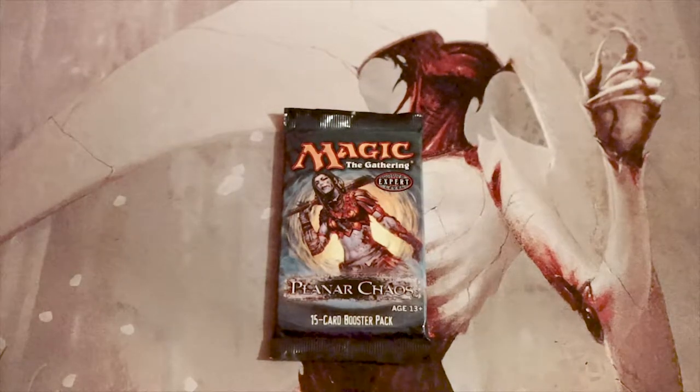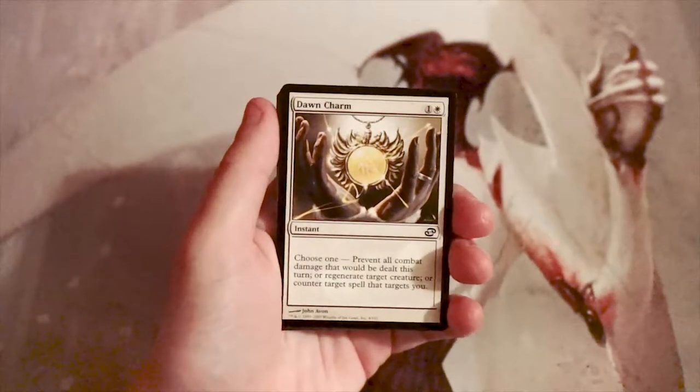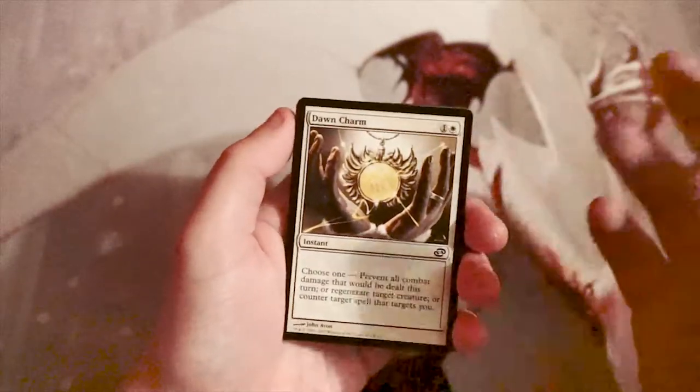What's up guys, and welcome to another episode of the Crack a Pack series. Today we're opening up one of my favorite sets ever — Planar Chaos. It's awesome, full of really sweet stuff. I love it because it's the chaos version of Magic, where cards that were in one color identity got thrown into another. We'll talk about the cool cards as we go and figure out what our pack-one-pick-one would be in a draft scenario.